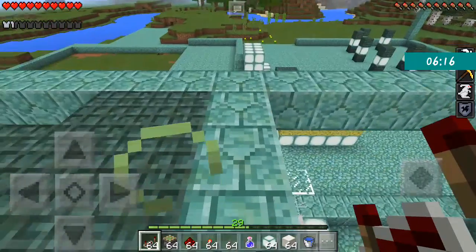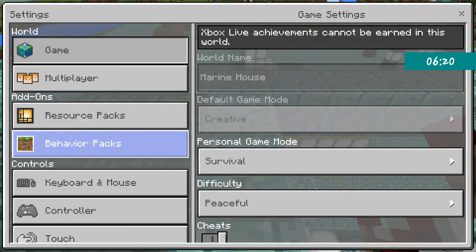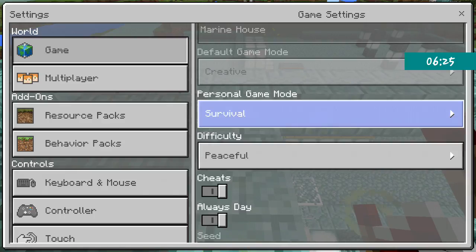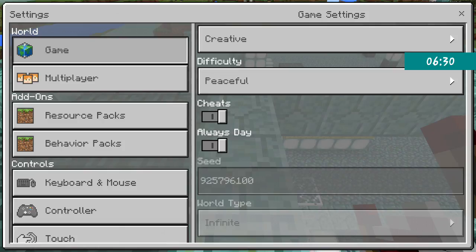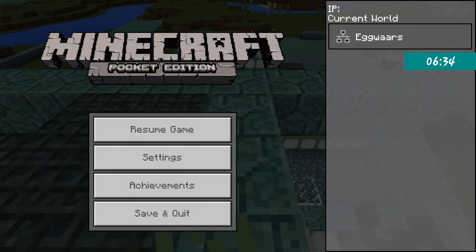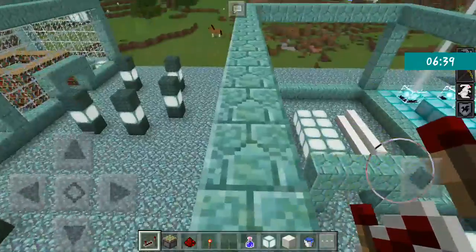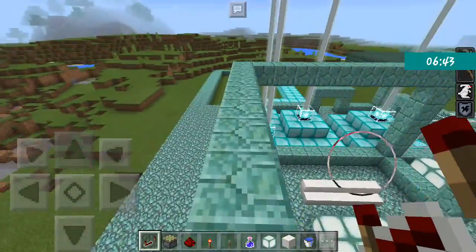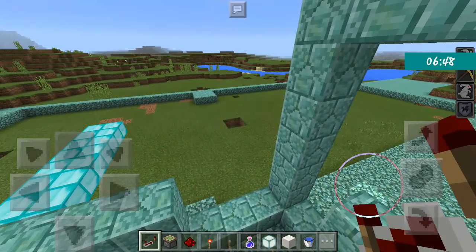Another way to switch game modes is through the settings menu, where you can change your personal game mode. You'll also see resource packs and behavior packs - these are basically add-ons. A lot of people would like that feature, but I don't really get the concept of it so I won't be featuring it.